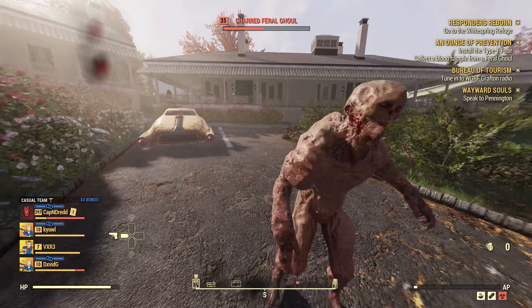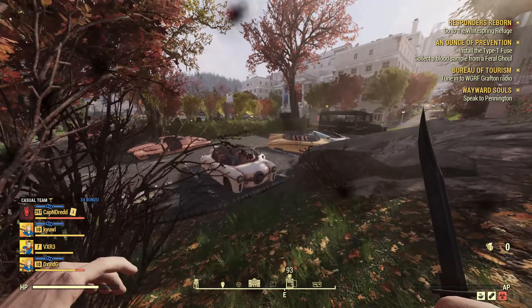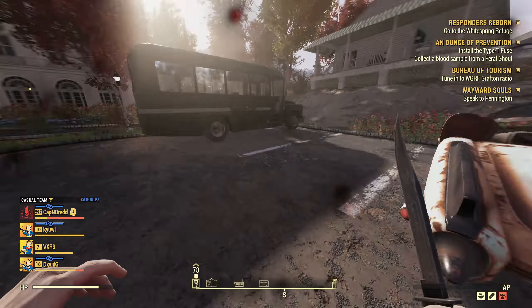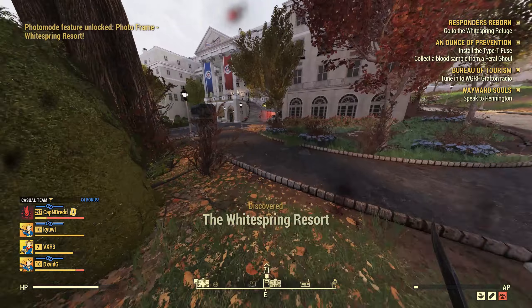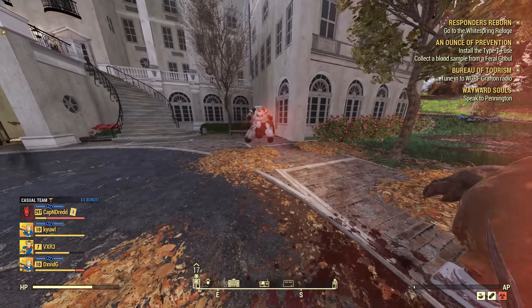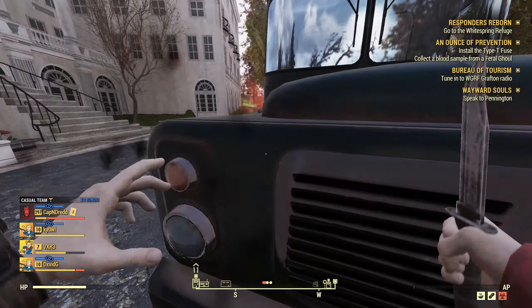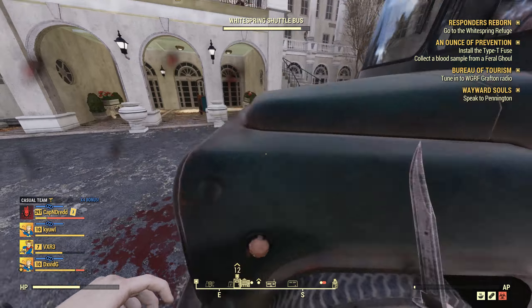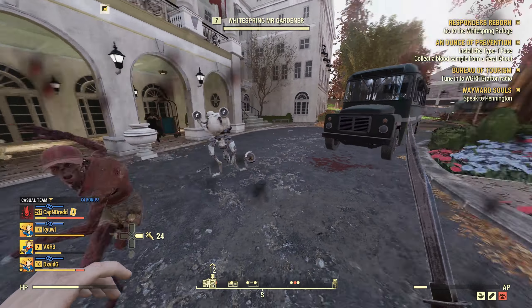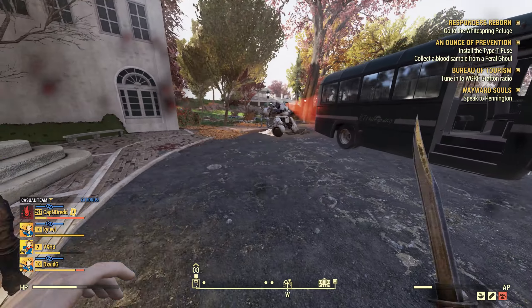Bombarded by the ghouls and their cannibal cousins, I felt out of options — I wasn't doing much damage and they're level 35 while I'm only level 7. So I decided to use the environment: I led the ghouls over to the sentry bot hanging out in front of the White Springs. I did not anticipate that world war three would kick off. To add to the comedic effect I couldn't even get on the bus to save my life. The Responders joined in and everybody started wiping the ghouls out — only to my benefit.